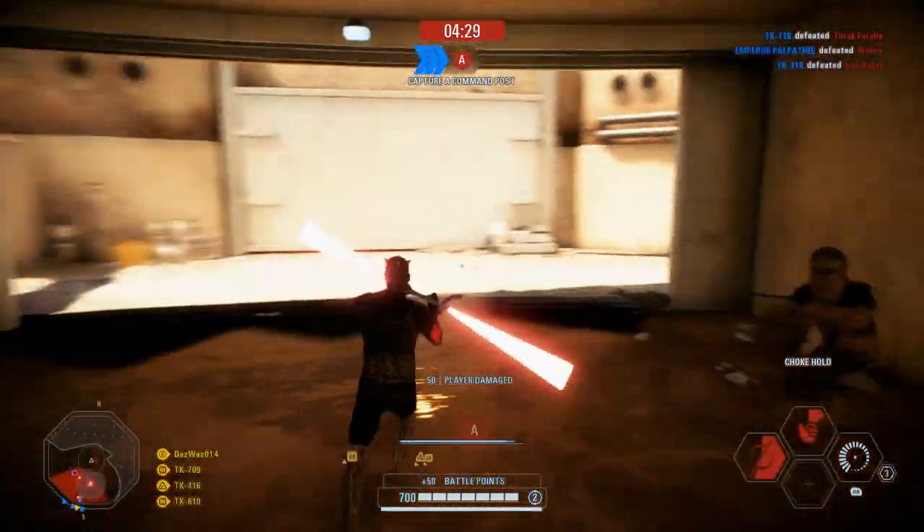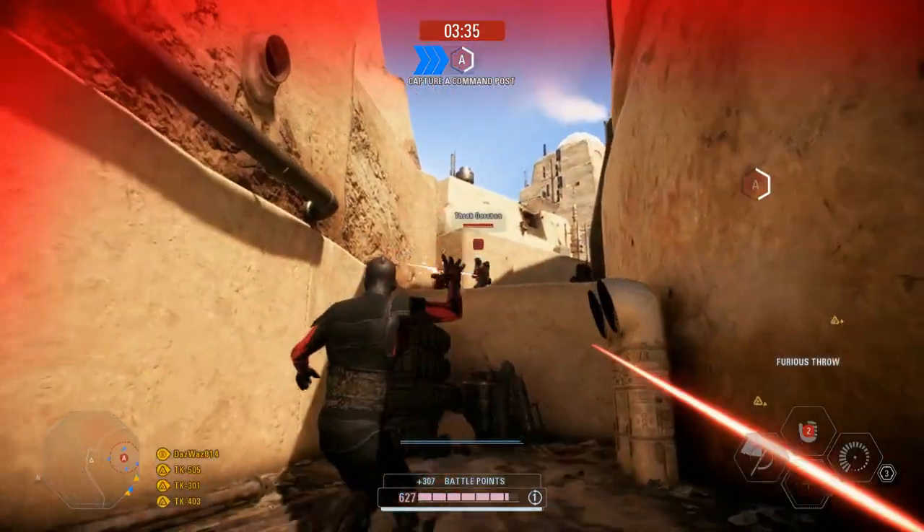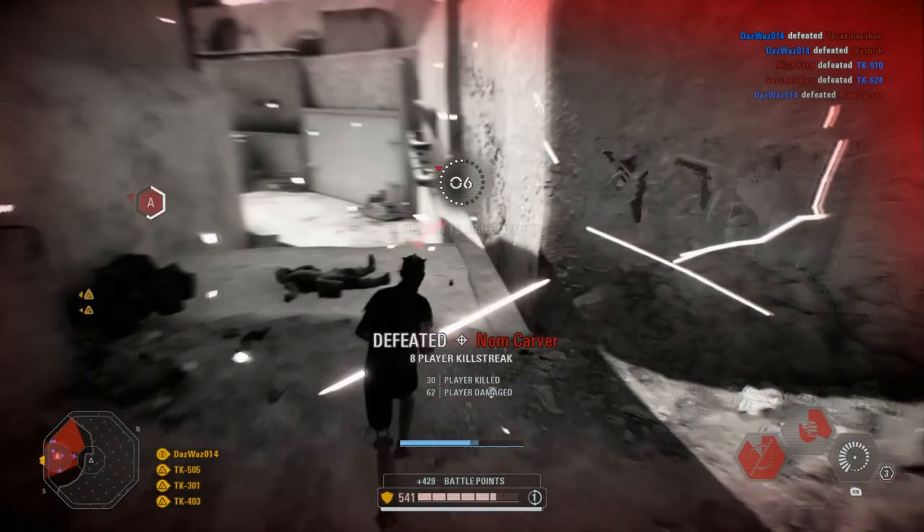Enemies will spawn right behind you, but only a few at a time — about five maximum. If you watch the mini-map for threats they won't surprise you, and they'll just be simple kills to farm.